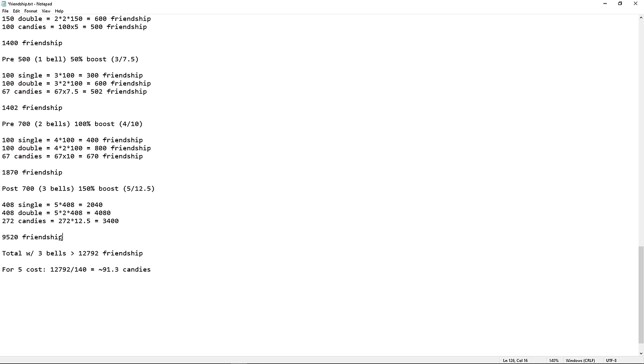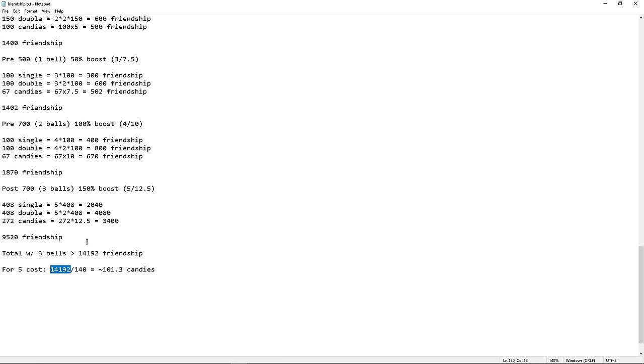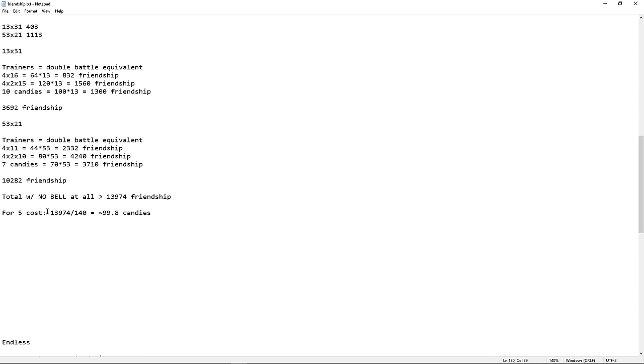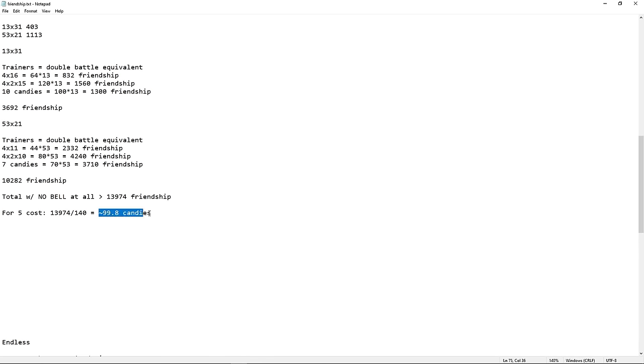Adding all Endless segments together: 1.4k, plus 1.4k, plus 1,870, plus 9.5k — that's 14,182 friendship. Dividing by 140 gives us 101.3 candies. So the Classic total comes out to about the same: 3,692 plus the 21-floor runs divided by 140 is roughly 100 candies as well. So in a perfect scenario, both modes are essentially even.